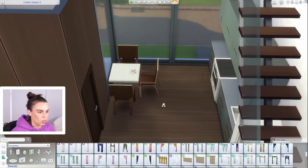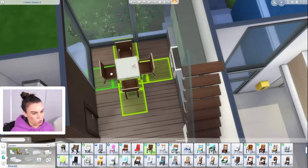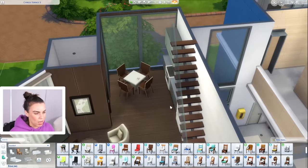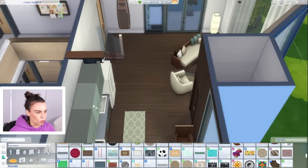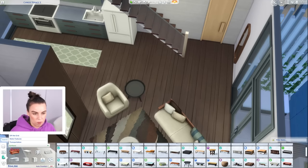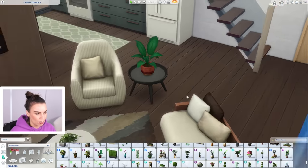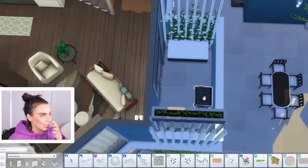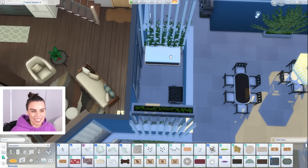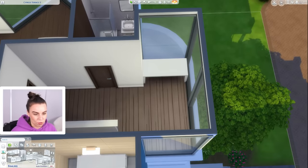I don't think I'll bother putting curtains on these windows just to reduce lag. I'd rather just have three dining chairs and do some more green. Let's pop in another side table and my favorite plant from the plant kit. Out on this balcony, there's just a little balcony barbecue and a seat. Jumping upstairs — since this is only one bedroom — we have room for a study nook up here.